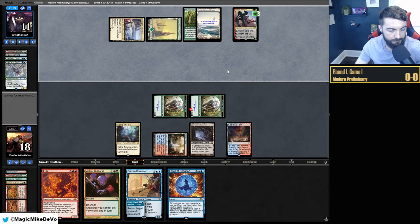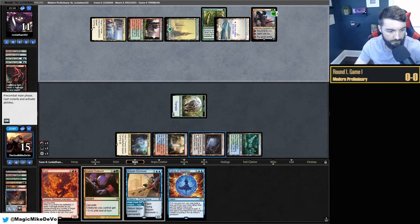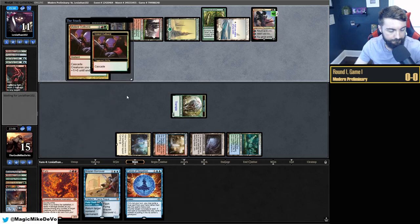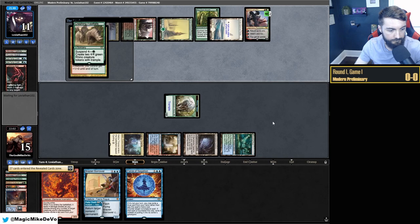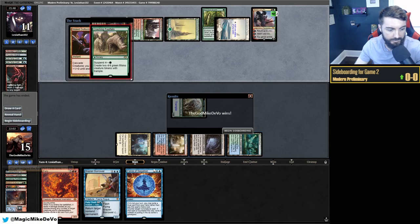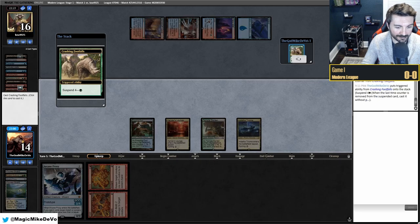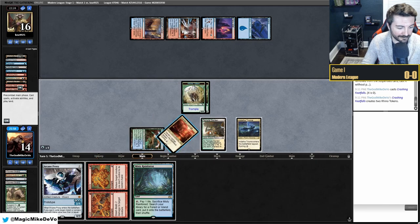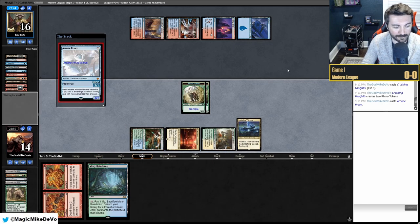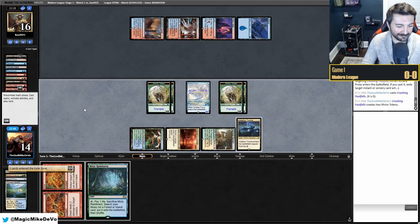Teemer Rhinos only has access to 8 Cascaders in the form of Shardless Agent and Violent Outburst. We have fewer Cascade effects than 4 Color since we don't use white mana, which would give us access to Ardent Plea. This is a downside because it makes our top decks less explosive. How many times have you found yourself hoping to top deck any Cascader to win the game? Ardent Plea gives us those extra chances. If you're expecting a lot of black-red Scam or similar disruptive decks, Teemer has fewer explosive top decks, and after being scammed or entering an attrition war, having more ways to cascade becomes a real thing.